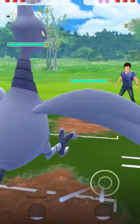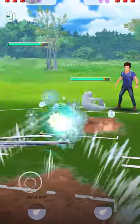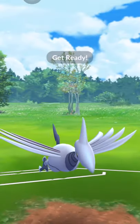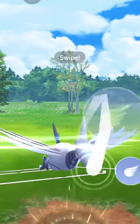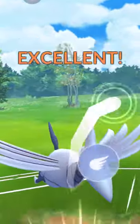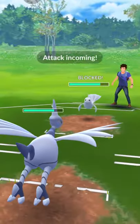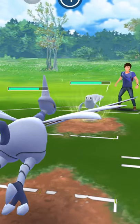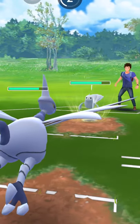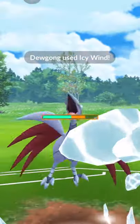In the beginning we see a Dugtrio League against my Skarmory. I like Skarmory because it's very tanky, and right now with the new moveset Brave Bird on Skarmory, it hits hard. So if the opponent doesn't have a shield, it'll take massive damage. Dugtrio will probably use Icy Wind to lower my attack.